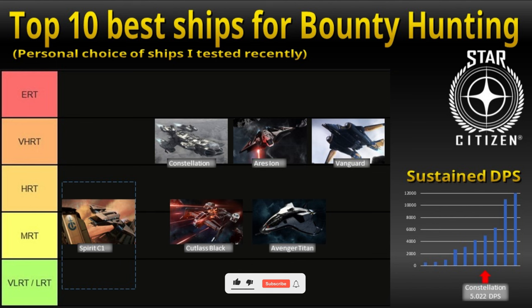Another ship for VHRTs is the Constellation. I upgraded my game package to the Constellation Taurus eventually, because it is really versatile. It has a ton of missiles, it is tough, but it is not nimble at all. It is heavy and you need to keep your distance to aim properly. The weapon loadout is a bit strange, with two size 5 slots and two size 4 gimbal slots. I tend to keep the size 4 repeaters with gimbals and use her for lower bounty missions. When I use her for VHRTs, I upgrade two slots to 85B size 5 Gatlings for a sustained DPS of more than 5,000. You can do ERTs as well, but you need to be careful — go in, finish the job quickly and escape.